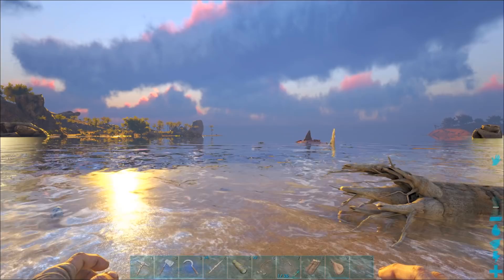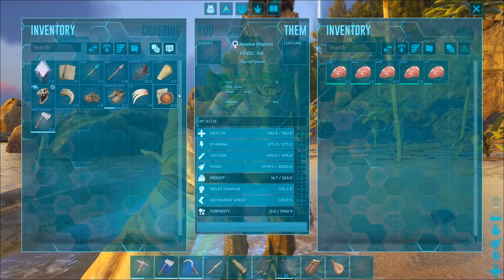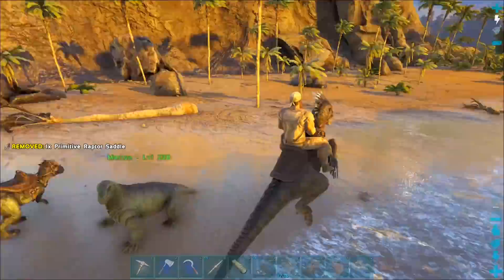Yo dude, Megalodon! What the crap are you doing there, bro? Go back in the water — you're not a dolphin! You can't breathe in the air! Oh wait, is there a Carbon Emus? It looked like there was a Carbon Emus in there. Alright, well there you go — level 164. Fantastic! Let's get on you.